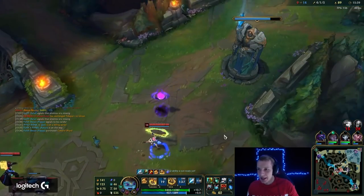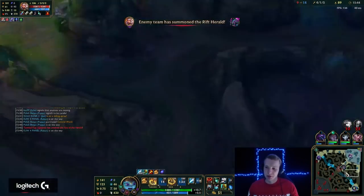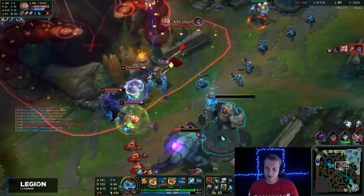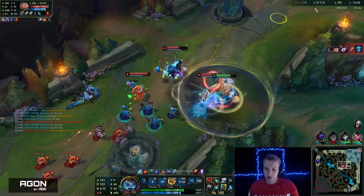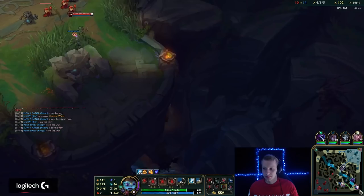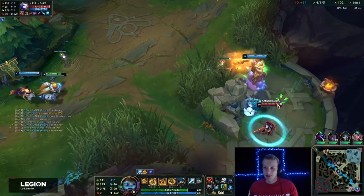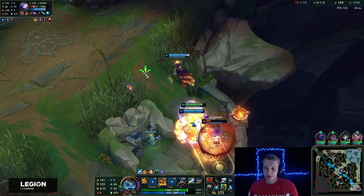I'm buying Deadman's Plate — that's the play I want to do this game. It gives me armor to survive Qiyana a bit longer. Silas seems to have rolled. She's trying to base but can't base in time, so she should die here. Good — that's another kill on Ashe, who was the strongest member on their team. This time we give the assist but try to give the kill to Jax.